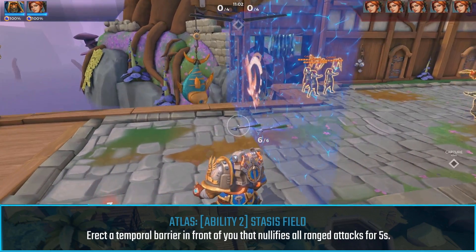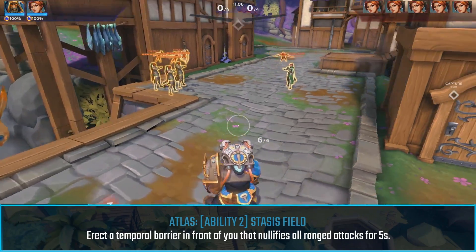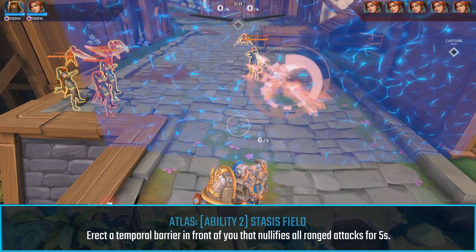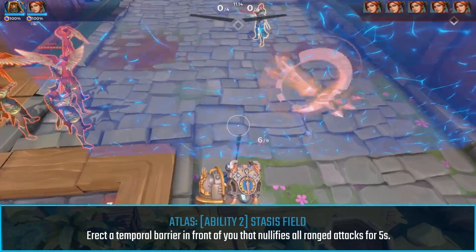His next ability is Stasis Field. You put up a flat field wall that will slow and render useless any ranged attacks. This field will last for 5 seconds and it's not a barrier, so it's not affected by wrecker. It has no health value.